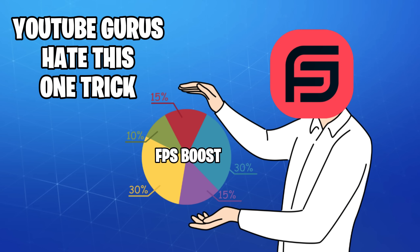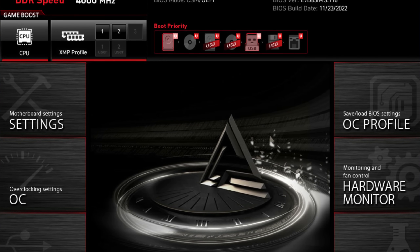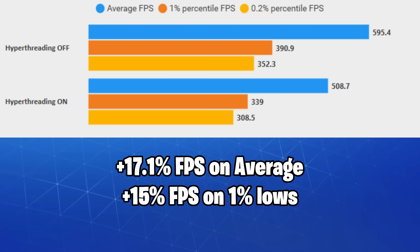Now that we've gone through all the so-called optimizations, it's time for the real game changers. For this, we'll go into the BIOS and change some settings that we rarely see mentioned in those videos.